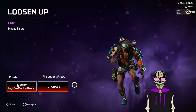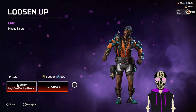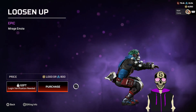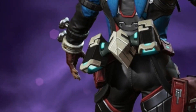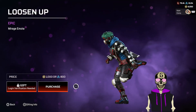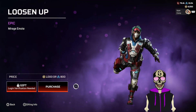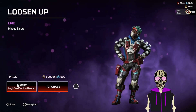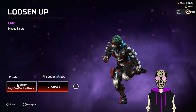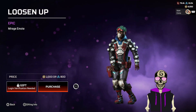Let's start off right with Mirage loosening up. It probably ain't best with this skin — let me change the skin. Looks slightly better. What's going on with the hips? Who sticks out their hips that much when they're stretching? Maybe I don't exercise enough. I wouldn't exactly call this an epic emote. Usually you'd loosen up at the start of a match, not the end. This definitely gets a three out of ten.